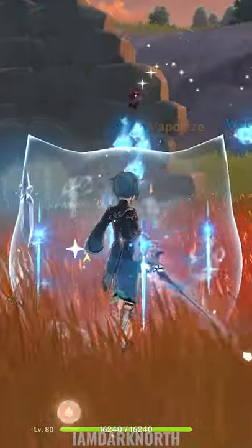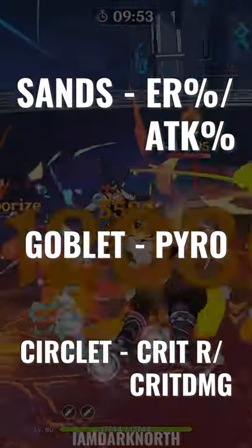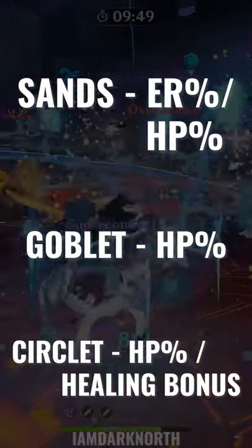For a burst damage and more DPS-oriented Bennett, you want Energy Recharge or Attack% on the Timepiece, Pyro Damage on the Goblet, and Crit Rate or Crit Damage on the Circlet.